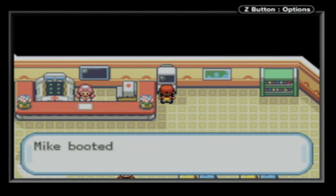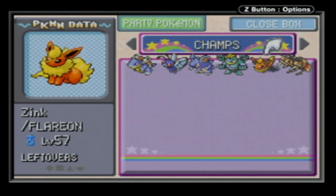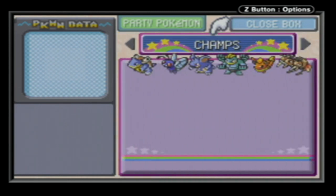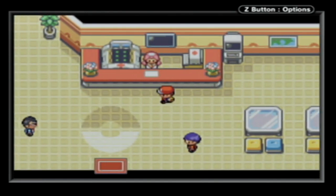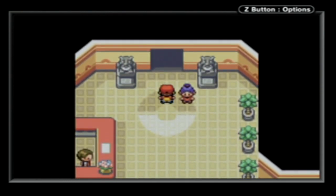We also just wanted to show off our team - they're in the champions box, because they were champions already. We decided not to bring Utilicat or Utilicrab with us through the Elite Four. It's just Mewtwo and his sidekick, Togepi. And now we're heading into the second round of the Elite Four.